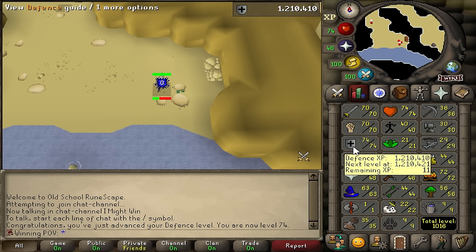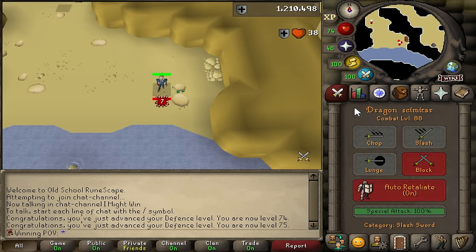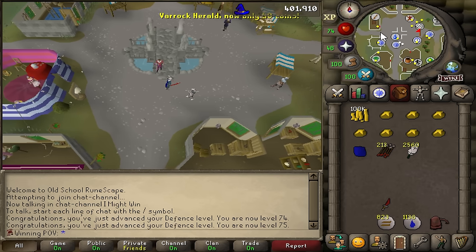The Engineer and I agreed that we only want to get 75 defense total, so effectively I just maxed out my defense. I'm gonna quickly get something to eat, and then it's time for Desert Treasure.